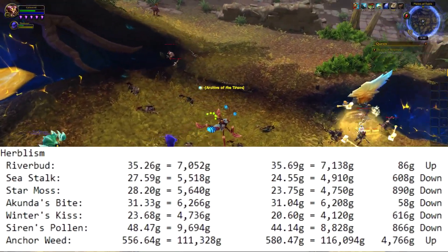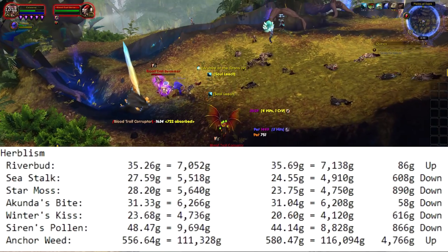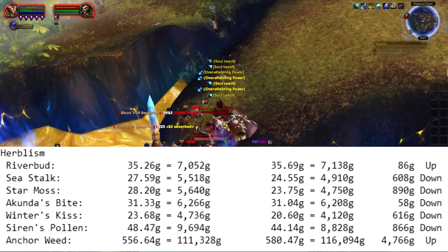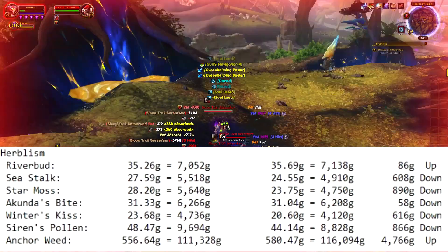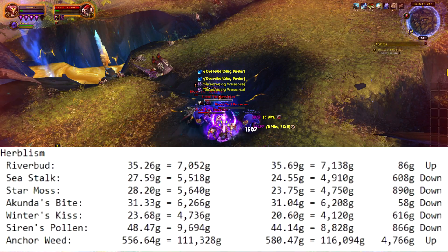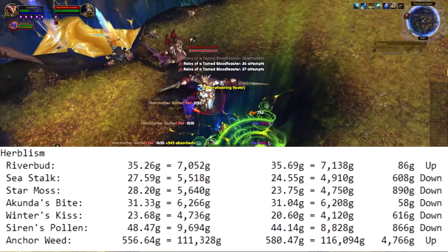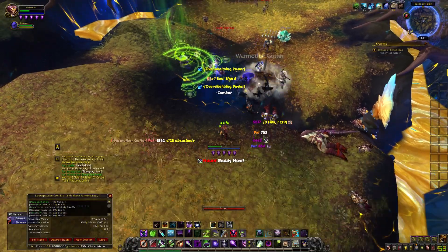Herbalism — it wasn't a surprise. Riverbud is 86 gold up. Sea Stock is 608 gold down. Star Moss is 890 gold down. Akunda's Bite is 58 gold down. Winter's Kiss is 616 gold down. Siren's Pollen — I thought this one was going to go up or stay stable, but it went 866 gold down, which I don't understand because it's not that easy to pick compared to Sea Stock or Riverbud.